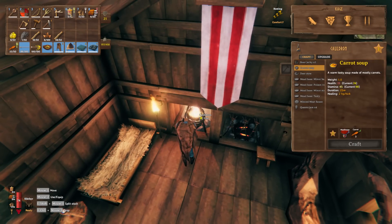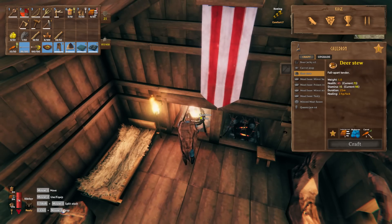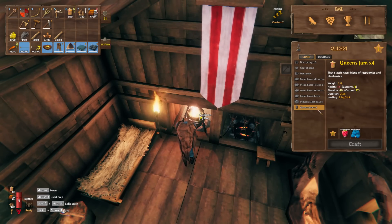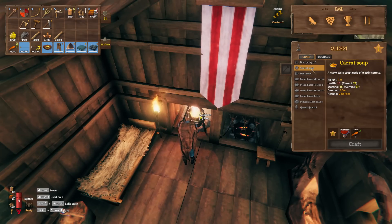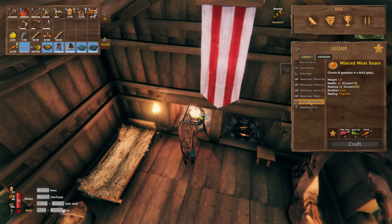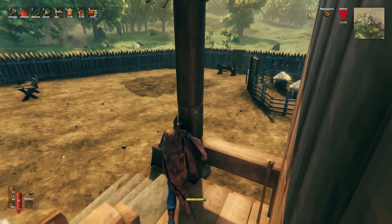Let's look at what I can cook. Carrot soup is going to be our stamina food — 1440 duration. Deer stew is our hit point food and it takes carrots and blueberries. Mincemeat sauce is another hit point food, but deer stew at 25 minutes with 3 hit points per tick is better. So carrot soup and deer stew will be our stamina and hit point food — awesome.